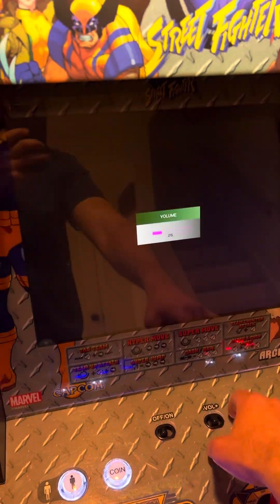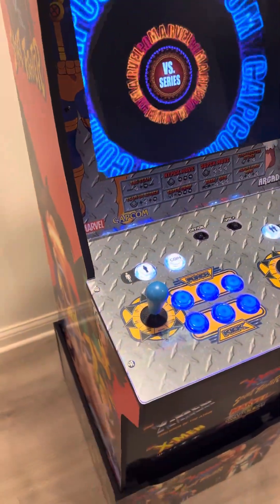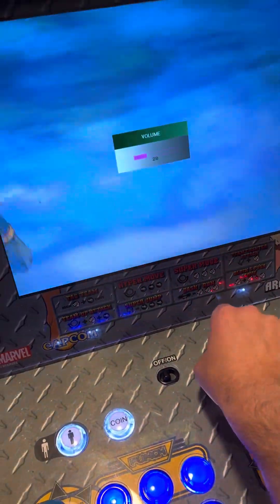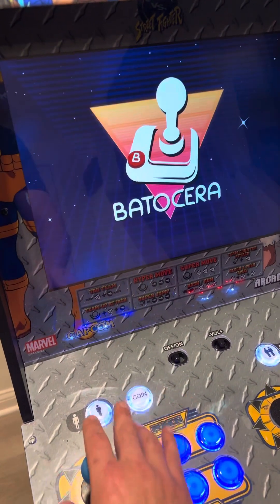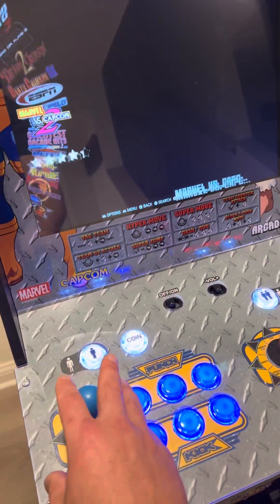If you have a modded arcade, you could have your audio work through the cabinet, or sometimes people will put an amp inside the arcade, on the side, or underneath — and the amp would control the audio. This one's already amplified and the cables are soldered, so I'm using the stock switch. I'm going to get out of Marvel vs. Capcom 2 — that's pretty much how you operate this.